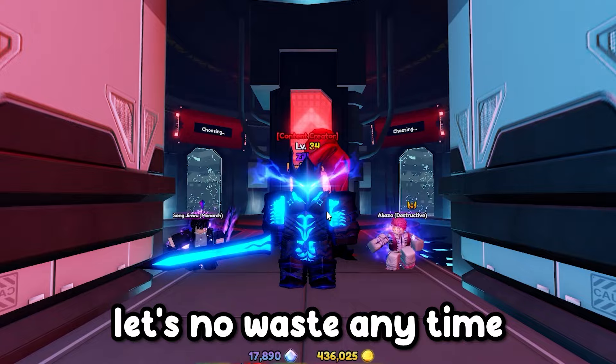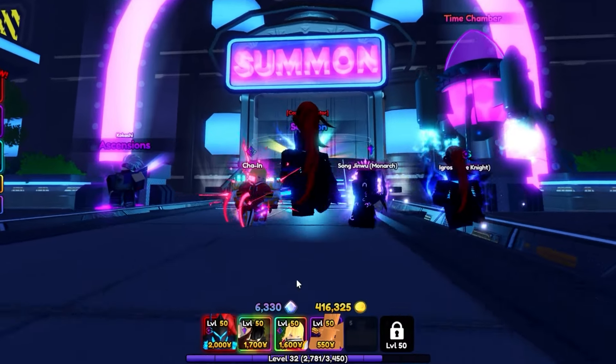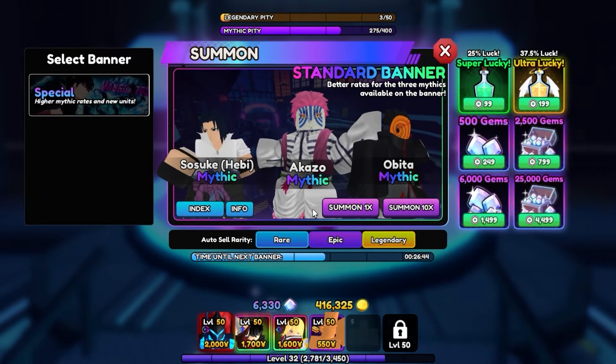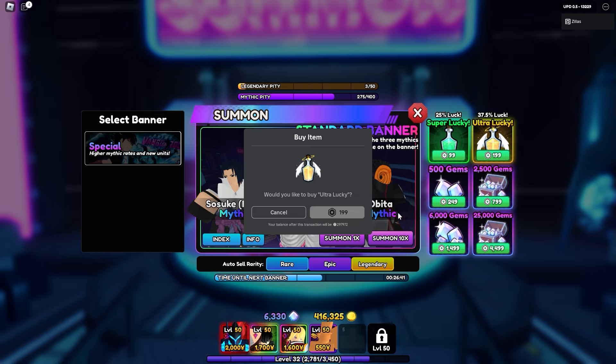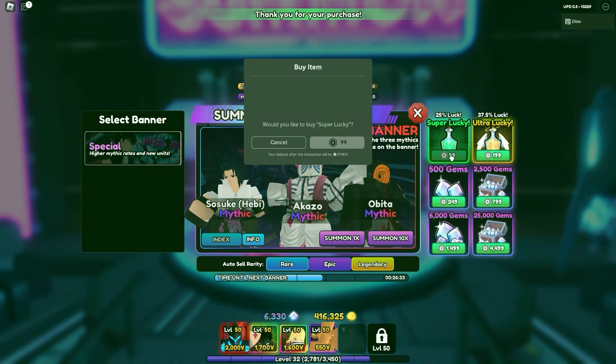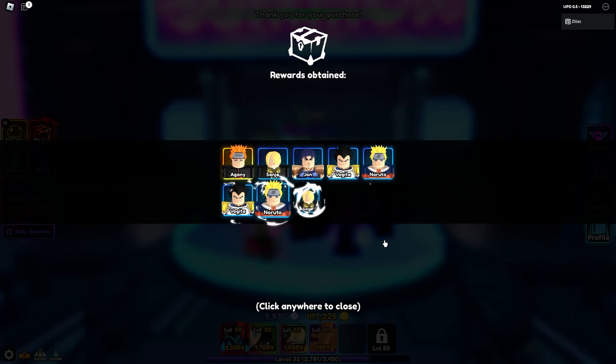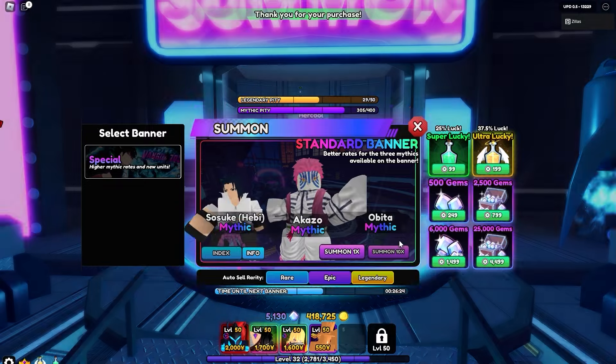Let's not waste any time and get straight into the video. Akaza is in the banner right now and we only have 6300 gems, but if I have to I'll purchase a bit more. I'm going ahead and purchasing the ultra lucky potion and the super lucky potion — hopefully I can get Akaza early without spending too many gems.